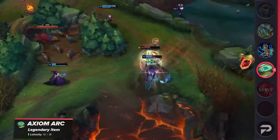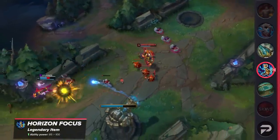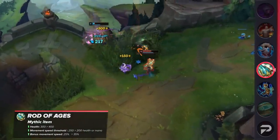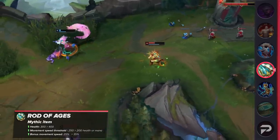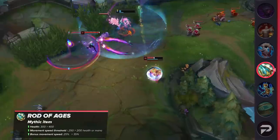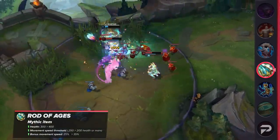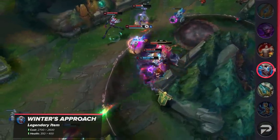Axiom Arc is having its lethality raised from 10 to 18. Horizon Focus's ability power is going from 85 to 100. Rod of Ages is gaining some extra base HP from 300 to 400. Additionally, the Eternity Passive now gives its movement speed after 200 resources instead of 250.